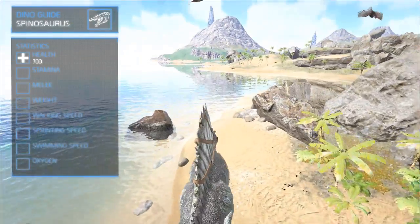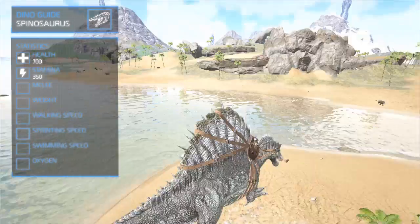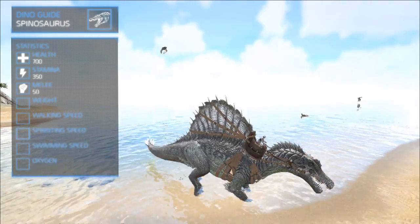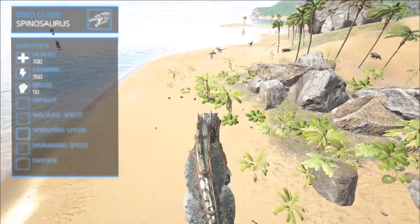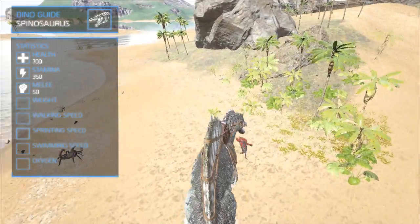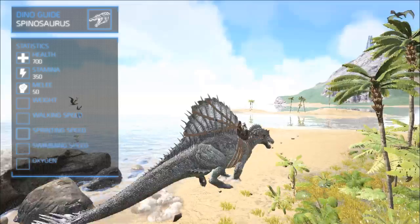Its health is 700, which is quite high. Its stamina is 350, which is decent for a land creature but might need improving. The melee is 50 — this is very high, so it's quite a DPS dealer, and combined with its huge splash damage area in front when attacking, this can be very dangerous. However, its weak spot is behind the Spino, since the splash damage doesn't reach there like some other creatures that can hit behind them while fighting in front. Doesn't make sense, but it's true.